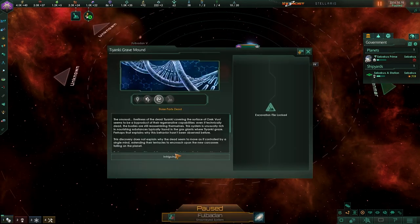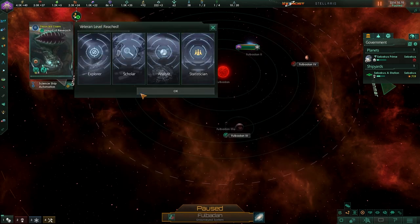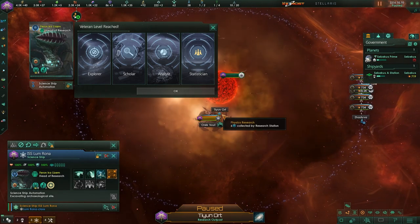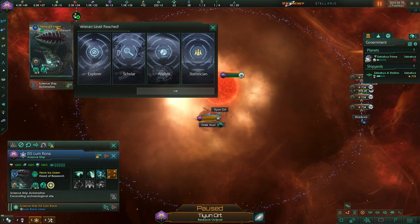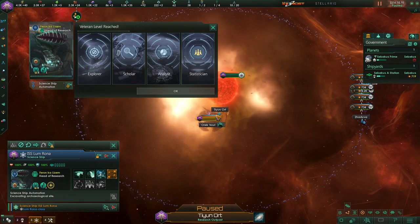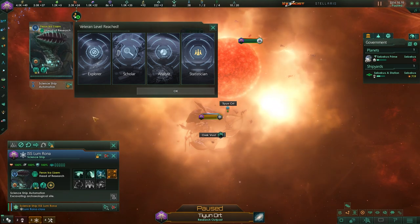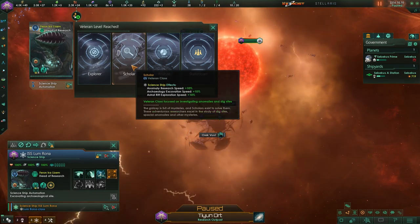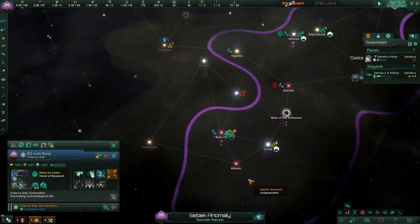Maybe no farms because we're going to be building hydroponics bays on the star bases as we build them. Farron Kalizam is our head of research — he's actually researching the Tiaki corpses that are orbiting the planet. Let's see what we've got here. Anomaly. So we want the scholar because he's researching anomalies — we want the bonus for that.